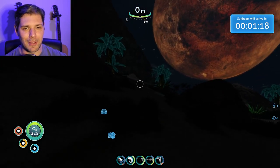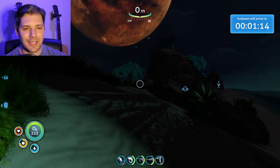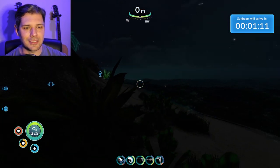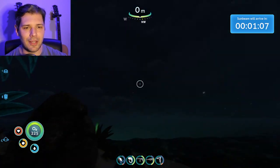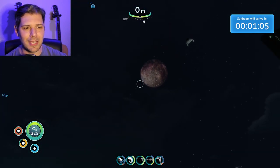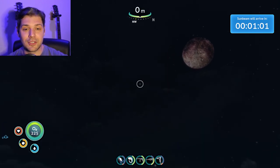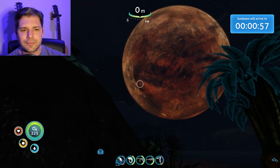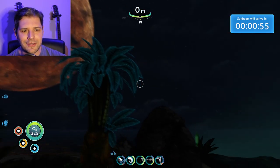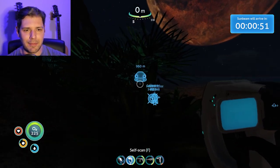There's only a minute until the Sunbeam arrives, so let's hang out at the Sunbeam landing location. I like to sit exactly where it tells me because it gives us a great view of the landing. I love that this one's happening at night — I never get to see it at night, usually it's during the day. Look at the planets — beautiful! And there's birds, you always forget about the birds.